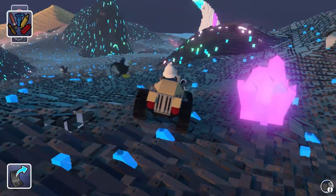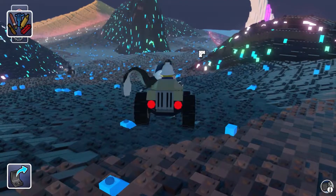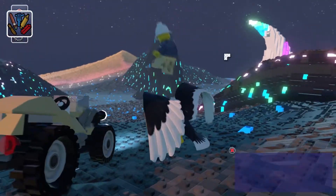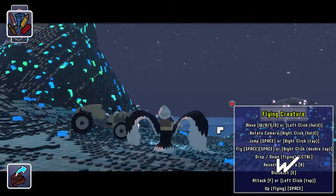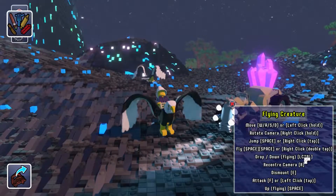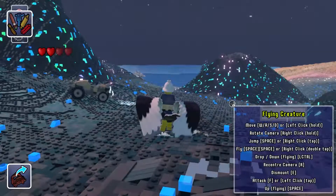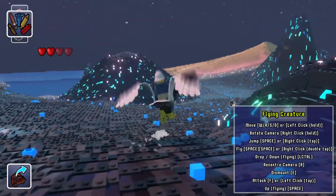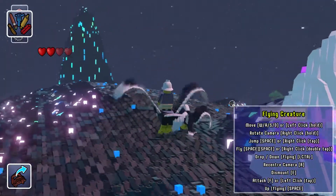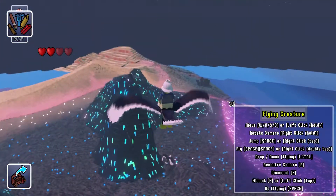I want to see what the eagle does — can we ride the eagle? No way, we can fly with him! Fly, space to pace, drop down, flying, left control. Oh, we so have to take off. He's a little bit slower than I was expecting, but at least we can get a bird's eye view. Can I just land anywhere?